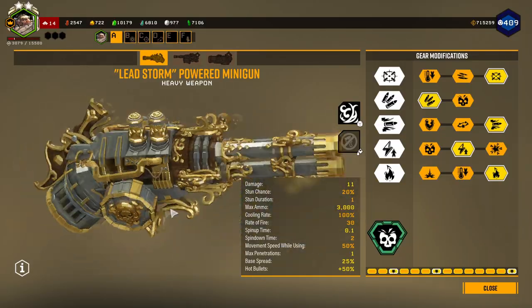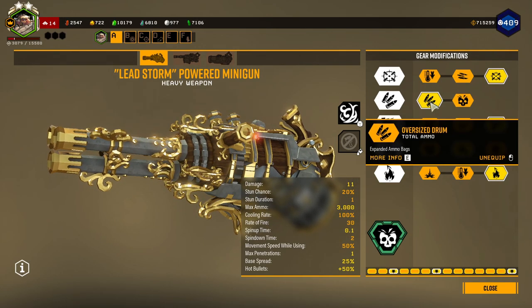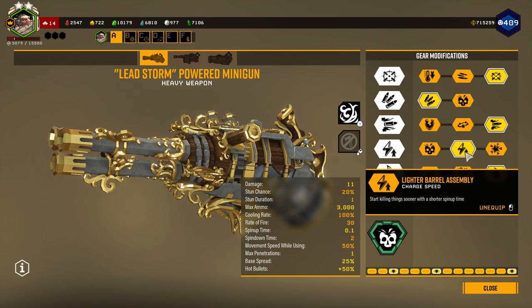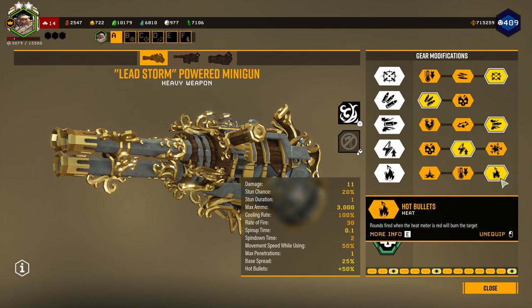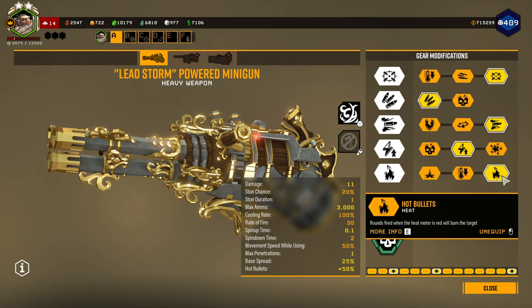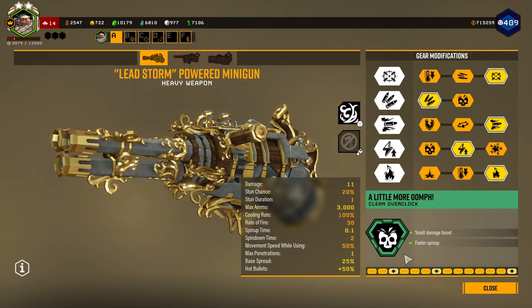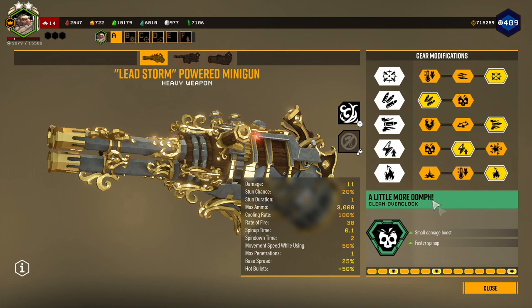So, I have the Leadstorm primary here today. In Tier 1, I have better accuracy. Tier 2, I have more total ammo. Tier 3, I have normal bullet rounds. Tier 4, I have lighter barrel assembly — better charge speed — so I can start shooting the gun immediately. And then in Tier 5, I have hot bullets. For the clean overclock, it's a little more oomph — it gives a small damage boost and a faster spin-up speed. Pretty easy to understand.